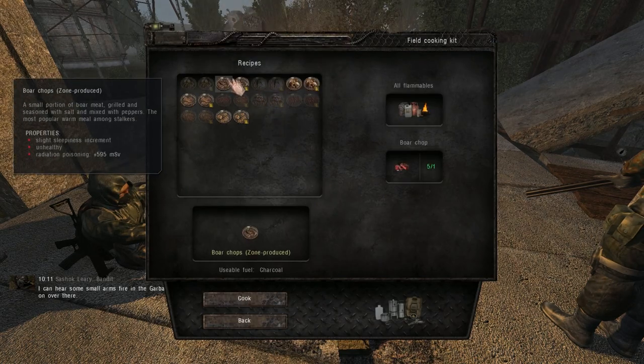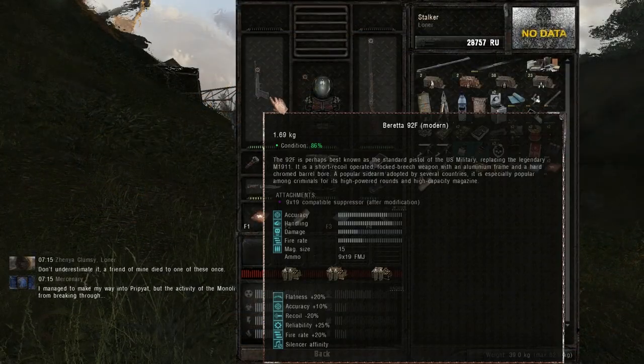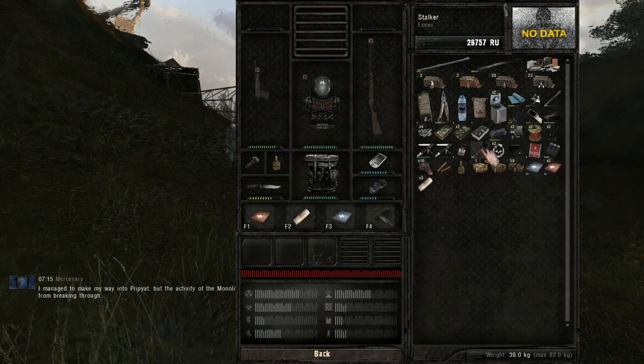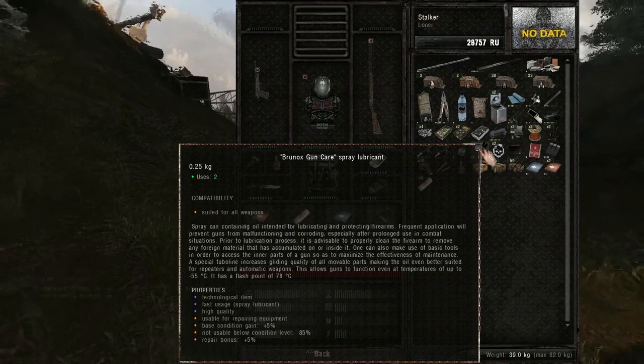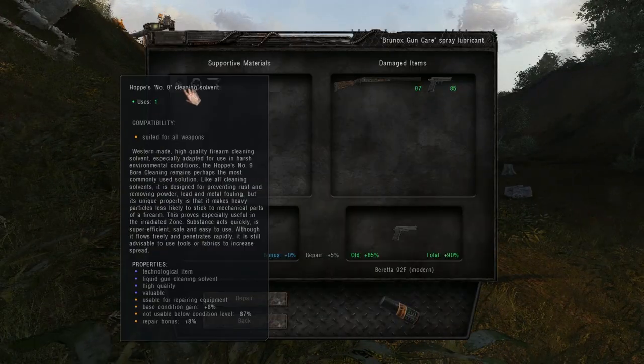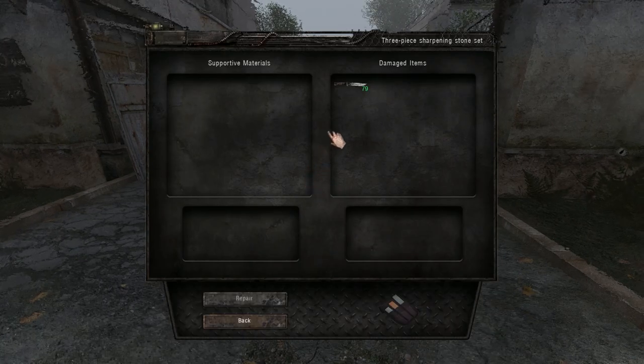You can cook much better mutant meals now by adding purified water. Try to keep your weapons in good shape — they should never go under 85% condition, because after that you cannot use the cheap repair kits and it's going to be much more expensive to repair them. Do the same with your knife and multi-tool if you disassemble a lot of things.